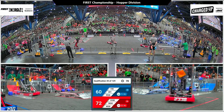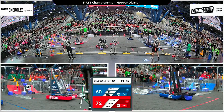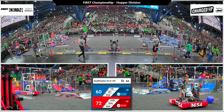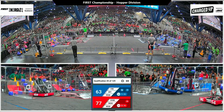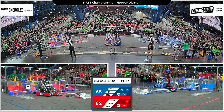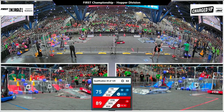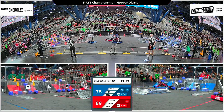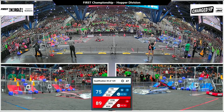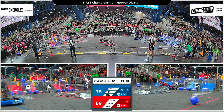Just over a minute remaining in the match. Red Alliance pulling ahead — 4930 quickly scoring a game piece, now headed back over to try and grab another from the Human Player substation. Their partner Gear It Forward also scoring. Meanwhile, their partner Tech Tigers making their way across the charge station — a little shortcut if you have a small, compact robot — and scoring a cube in a low node. 40 seconds remaining.